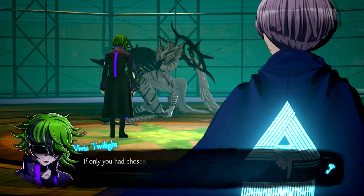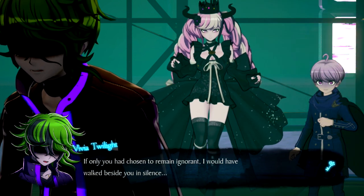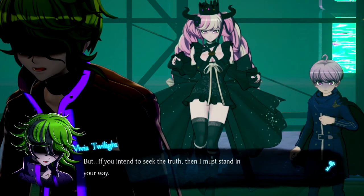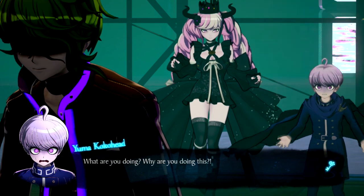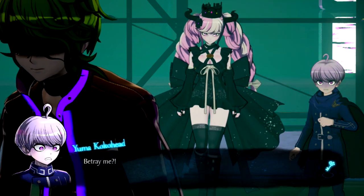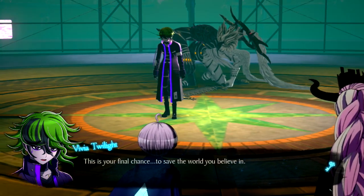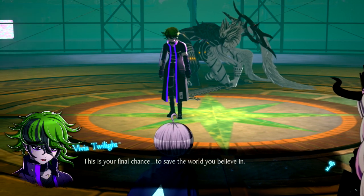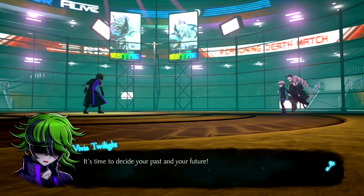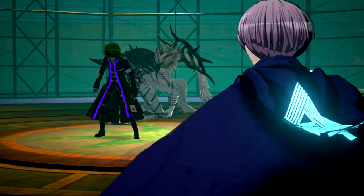Livia — if only you had chosen to remain ignorant, I would have walked beside you in silence. But if you intend to seek the truth, then I must stand in your way. What are you doing? Why are you doing this? He's going to betray you, Master. It's up to you, Yuma — this is your final chance to save the world you believe in. What are you going to do? It's time to decide your past and your future. Why, Vivia? What the heck are you doing?